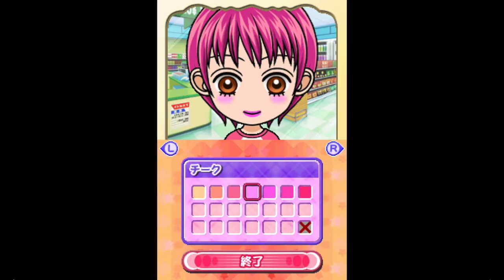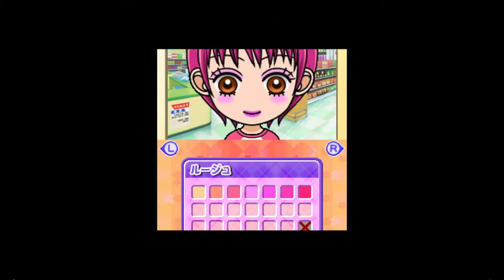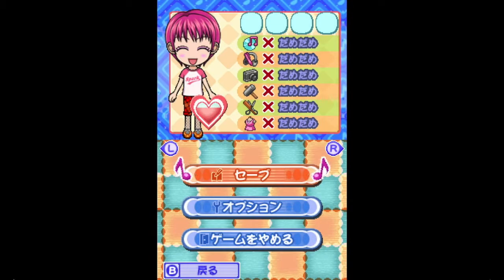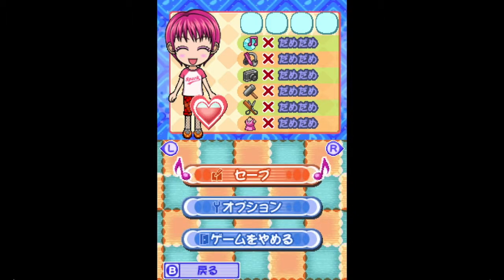And some blush — sure. What's this? Eyeshadow. So I was able to put some makeup on. Here's my character. And here's the save button — I was curious where we could actually save.